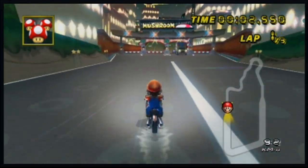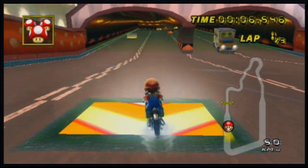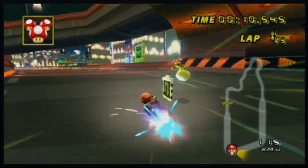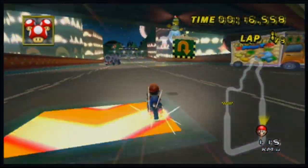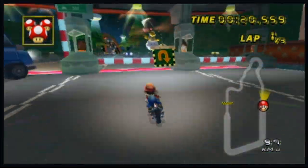This track is called Moonview Highway. What you want to do is go through here through the tall boost. Even though these boost panels have always been pointing forwards, you can go backwards on this track. What you want to do is just imagine yourself going forward on this track and just go the other way — just go backwards. That's exactly what you want to do.